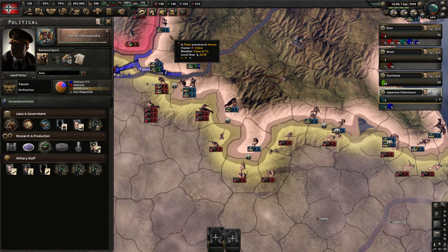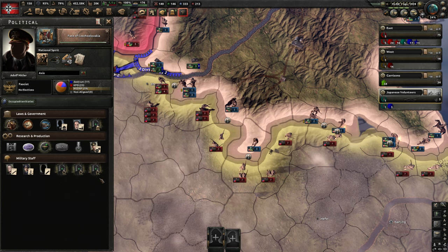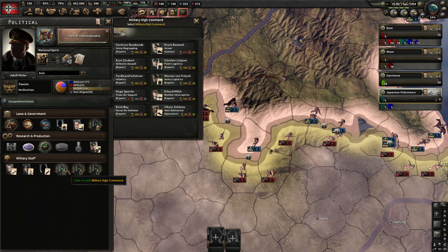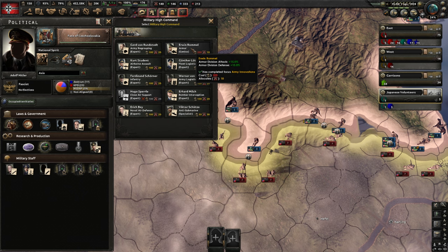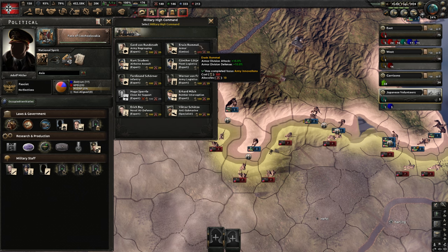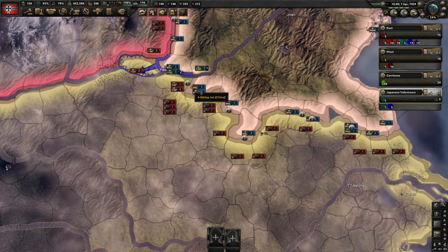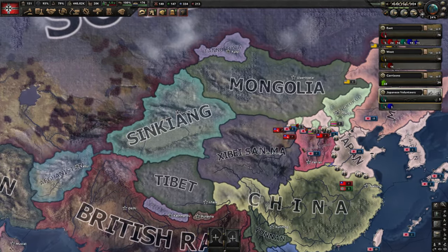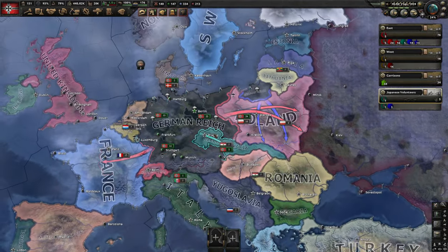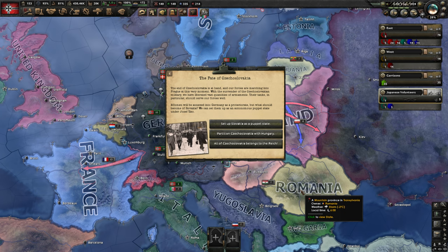We can now modify our government. We don't need the manpower yet. Maybe we should get Erwin Rommel first — maybe the 15% boost to our armor division will be enough to finally get the supply hubs over here. So let's go for 200 political power. And the Fate of Czechoslovakia is going to happen, which will reduce the cost for the MAVO builds a little bit.